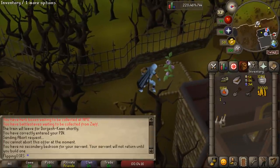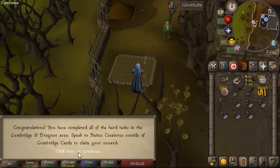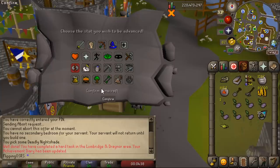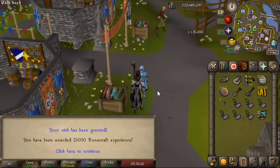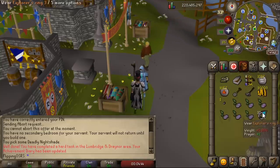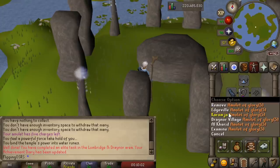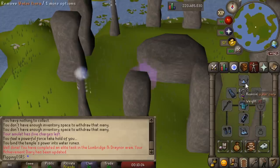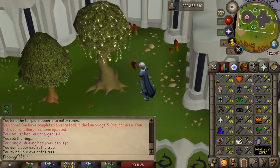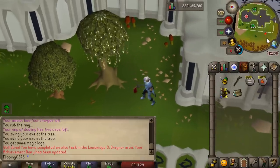Luckily our Belladonna plant didn't die, and that means we are now done with the Lumbridge and Draynor Hard Diary, which are arguably harder than the stupid Elite Diary. There is our experience lamp for Runecrafting — that's another 15,000. That saves us like half an hour. Our Runecrafting is finally paying off. We can now make 140 water runes at once. We actually had to boost with the Dragon Axe because our woodcutting level is so low we can't even chop Magic trees, which is a little sad — but luckily we got away with it.